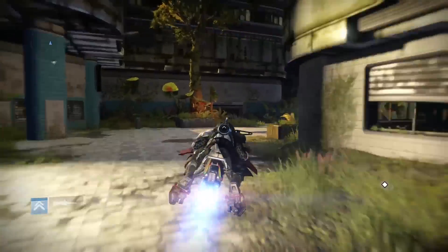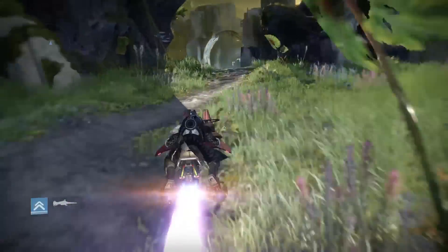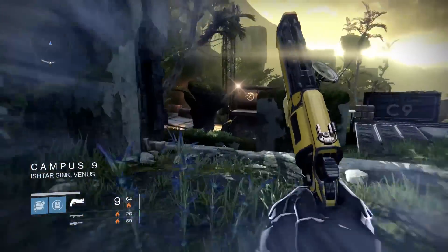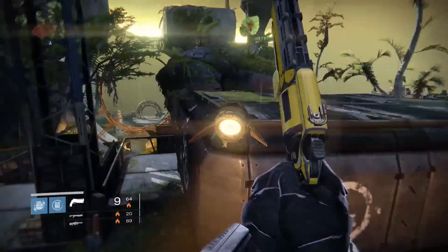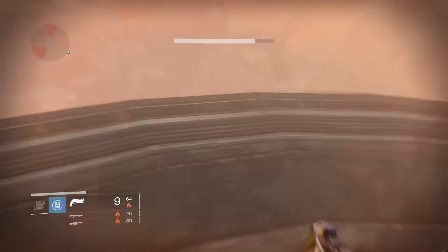Now go left, proceed along the Ishtar Cliffs, past the Vault of Glass and find this entrance. This will take you to Campus 9. On the left will be a group of Vex and on the other side of this building will be the Wolves' Guard, carrying a Scorch Cannon.